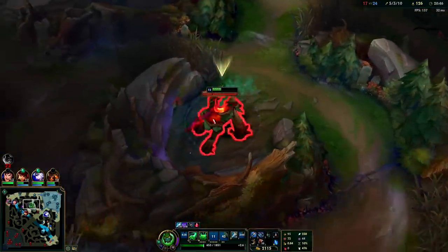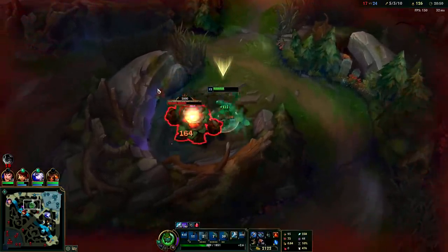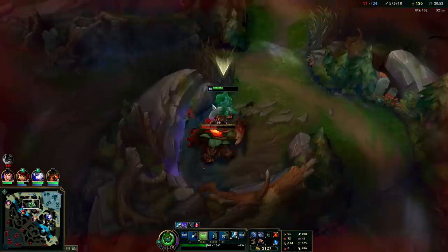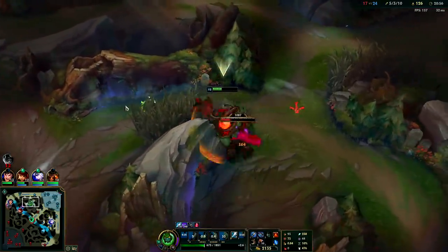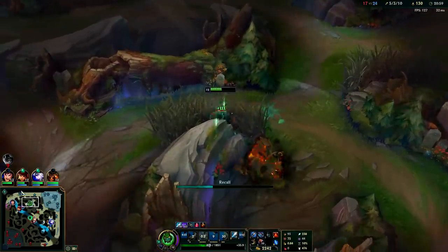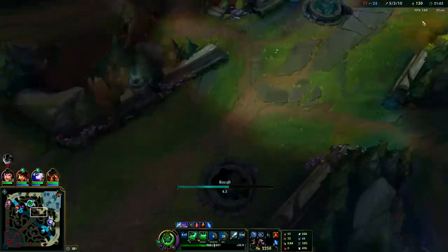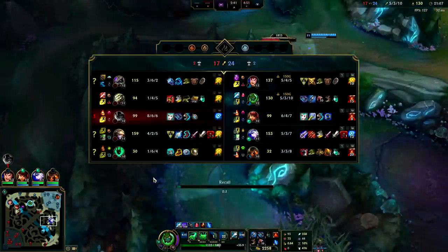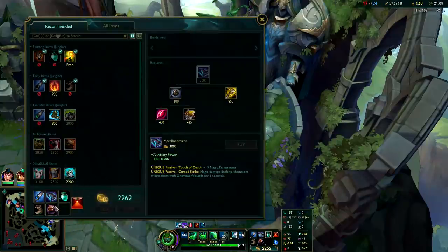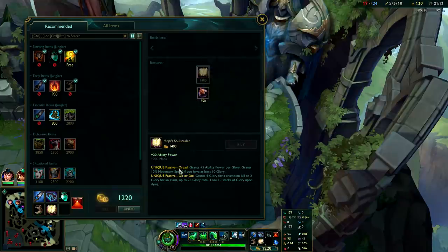AP Zac is a lot easier to die on than Tank Zac and a lot easier to mess up. It's a lot less forgiving - if you're slightly out of position you'll die really fast. Looks like we're giving up turret here - Ashe got hungry for a blue and went on the hunt. We're gonna get our boots and Mejai's. Oh wait, we don't have passive - what am I talking about?